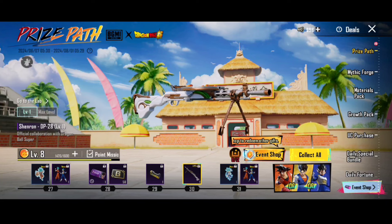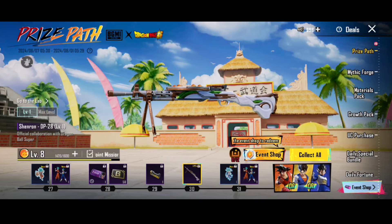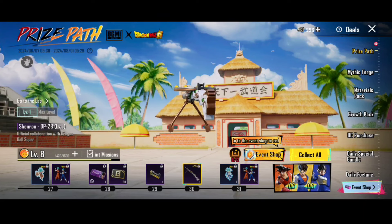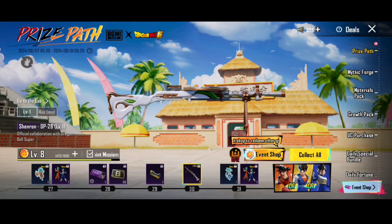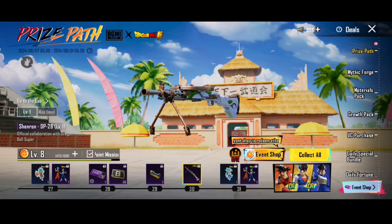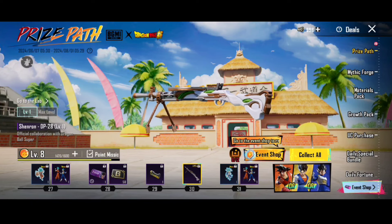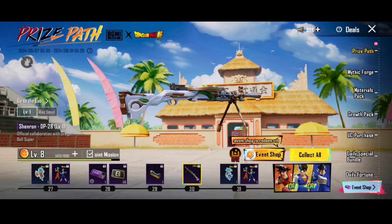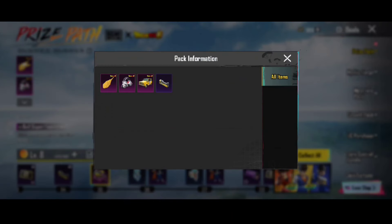If you want to add a new upgradeable skin, it will convert. If you want to collect a DP skin, it will convert. If you want to add a BGM, it will convert. If you want to add a super command, it will convert. If you want to add Goku EVs, it will not be used.